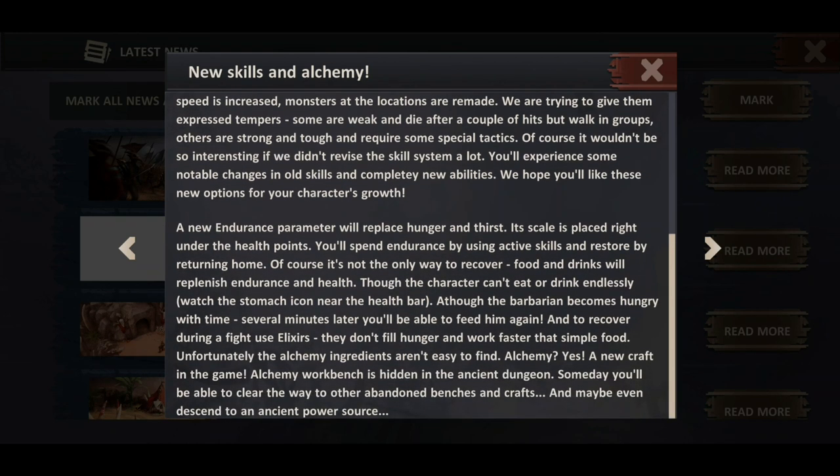Of course it wouldn't be so intense if we didn't revise the skill system a lot. You'll experience some notable changes in the old skills and completely new abilities. We hope you like these new options for your character's growth. A new endurance parameter will replace hunger and thirst. Its scale is placed right under the health points. You'll spend endurance by using active skills and restore by returning home. Food and drinks will replenish endurance and health, though the character can't eat or drink endlessly — watch the stomach icon near the health bar.